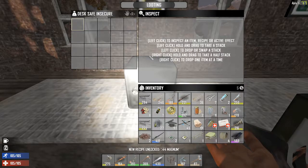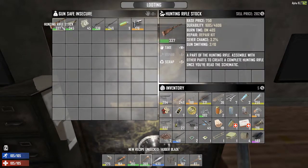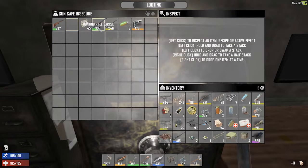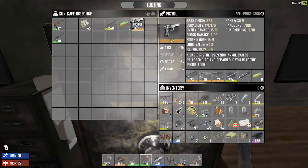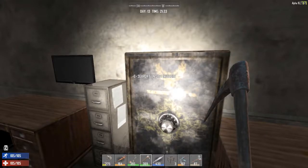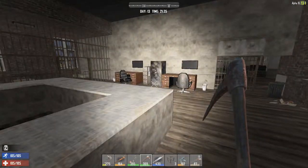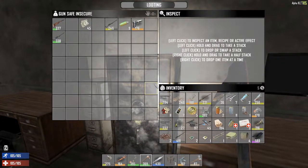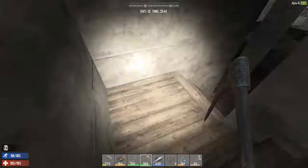Oh jackpot — hunting rifle stock, shotgun stock! Let's scrap that. Hunting rifle barrel, hunting rifle barrel, nine millimeter ammo, and a pistol — that'll sell for a pretty good chunk of change. Let's leave it here, we'll come back. Actually, let's go ahead and get it. What time is it? The trader's already closed for the night — I think he closes at 2200 hours. I'd hate to leave that there. Let's just go back to our base, it's just next door.